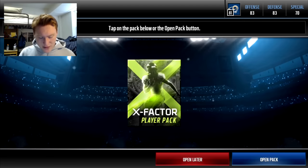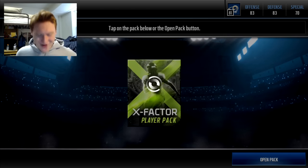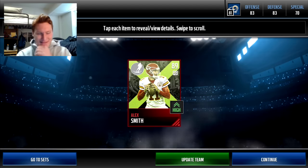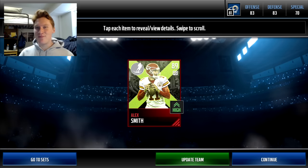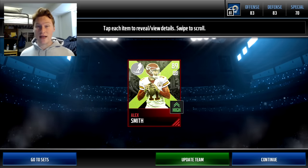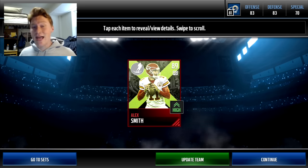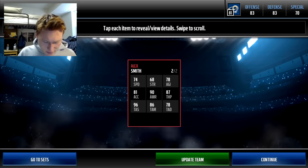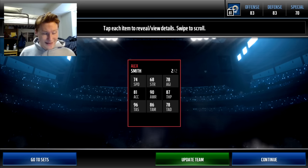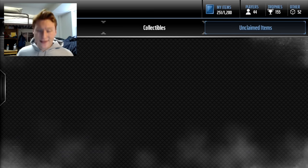Let's hope for an offensive player on this one — though I wouldn't really care since we already got AJ Green. Who is our second X-Factor player going to be? Is it going to be Todd Gurley? And it's going to be... Alex Smith. Yeah, that's kind of annoying. I was going to pick up the Team of the Week Andrew Luck that just came out yesterday, but because I got Alex Smith, I think we're going to play around with him for a bit. He's got bad speed obviously, good awareness, decent mid-range, and deep is just eh. He's a decent player — I'll put him on the team. He had a good season in Kansas City last year.